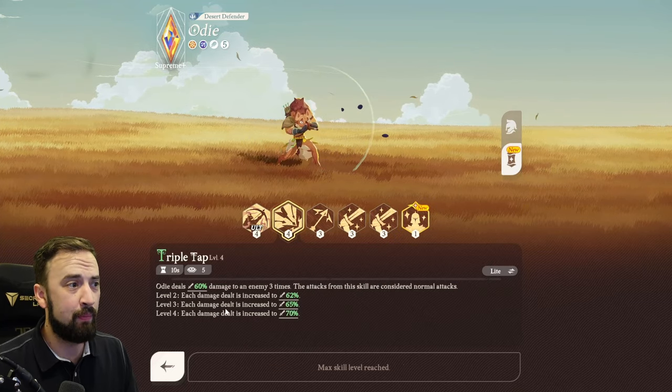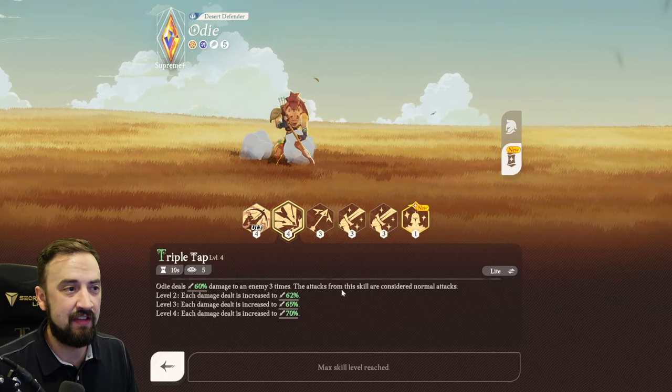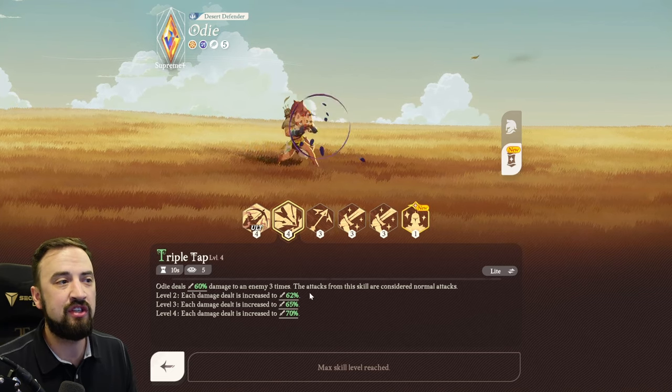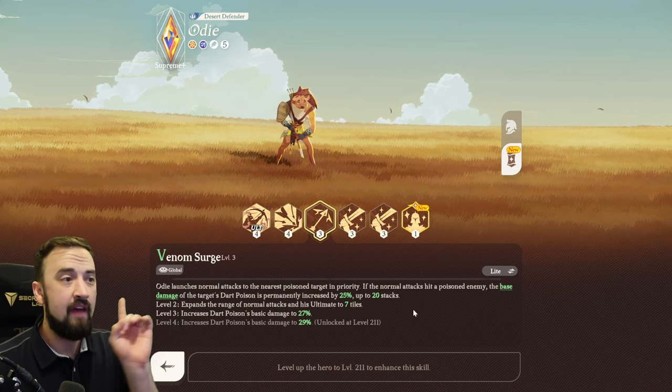Let's look at Triple Tap: Odie deals 60% damage to an enemy 3 times. These attacks from the skill are considered normal attacks — that is important. The rest of this skill just gives a little bit more damage, but this is a triple-hit attack where all attacks are considered normal. That's important thing number one.